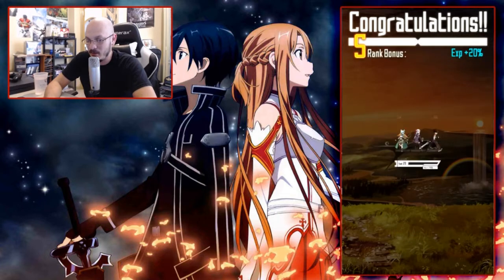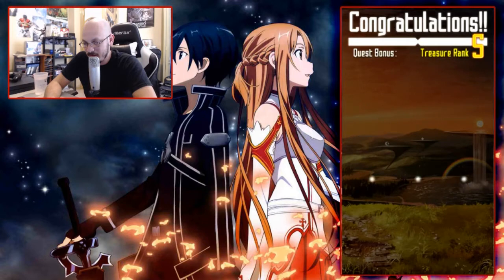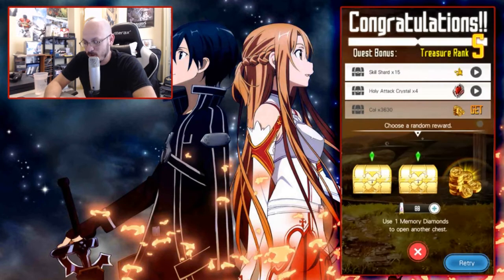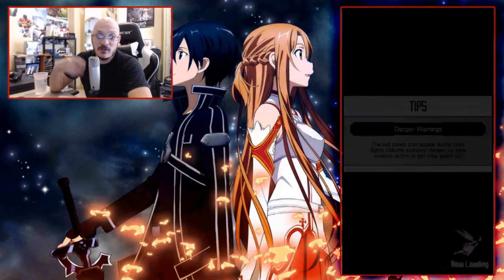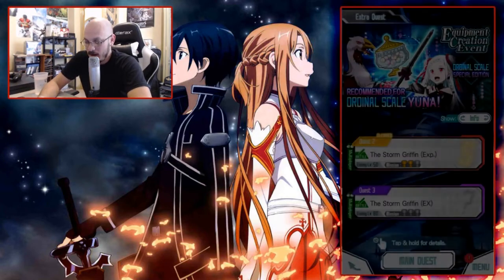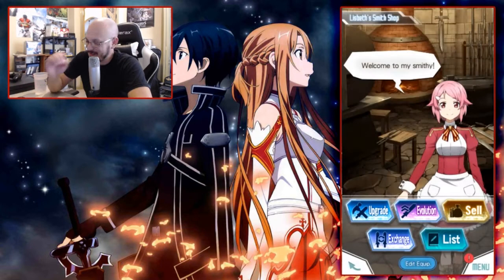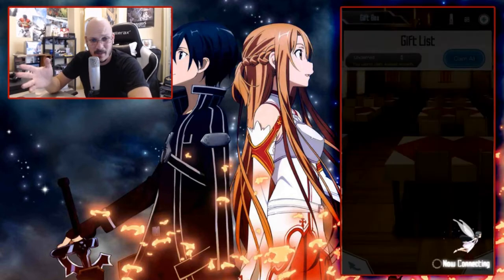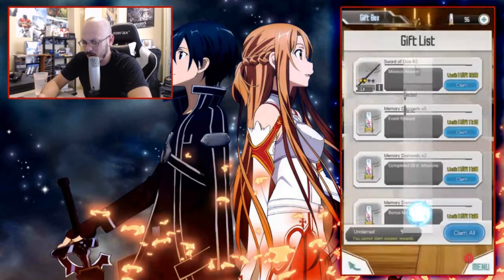We're going to back up out of the event. I need to go claim the item first because the item goes into your gift box — I forgot to mention that. The item goes right into your gift box, so we'll go ahead and claim all while we're here. Then we'll go back to upgrade.